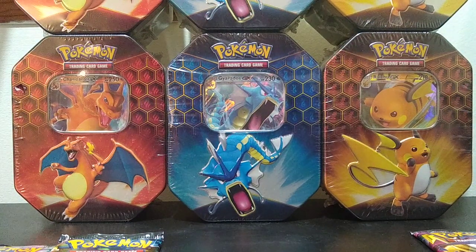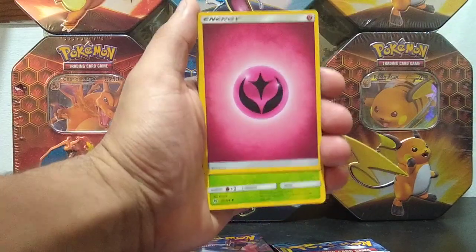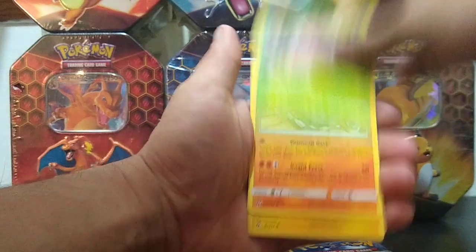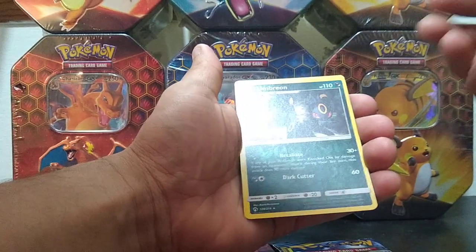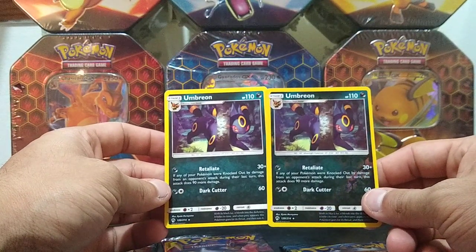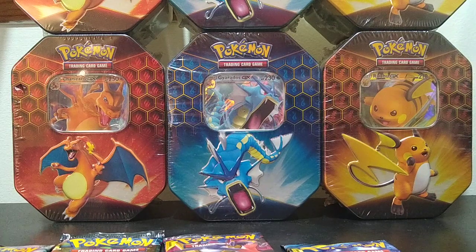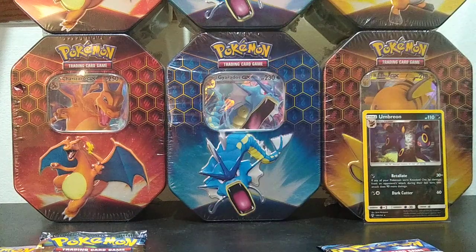Here it goes — Lost Thunder first. Remember guys, try to share the cool cards with everybody; don't hog them, it's always great to share the love. We got Timid Pachi, Hoopa, Carbink, Blitzle, Blitzle — and Umbreon is our rare. Oh wow, look at that — a reverse Umbreon rare AND a regular rare Umbreon. That might be the first time that's happened to me on camera. Two rares in one pack — great start!